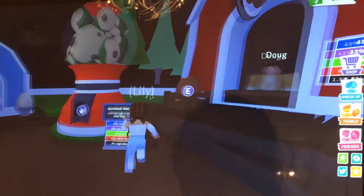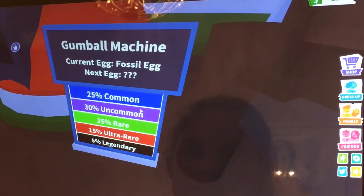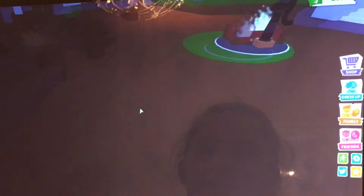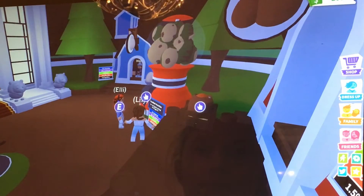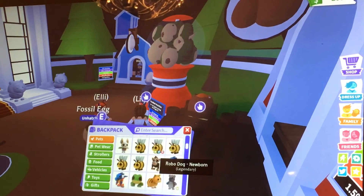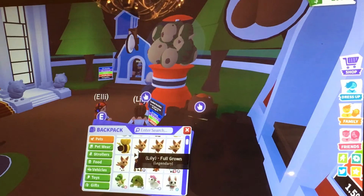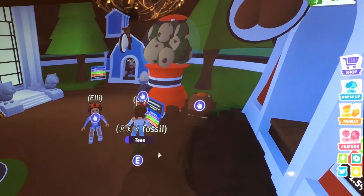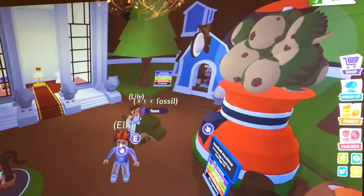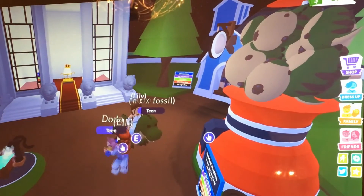There are also gumball machines — the current egg is the fossil egg, and the next egg is a question mark. The fossil egg odds are 25% common, 30% uncommon, 25% rare, 15% ultra rare, and 5% legendary. Before the fossil egg was the Aussie egg. My rarest from the fossil egg is my ride T-Rex, and Ellie has the dodo — those are the only two legendaries in the fossil egg, which you have a 5% chance of hatching.